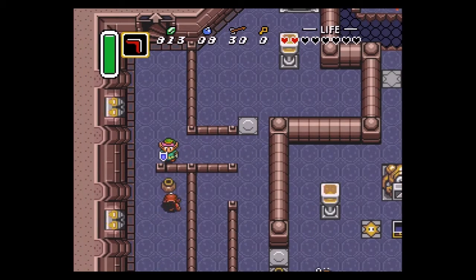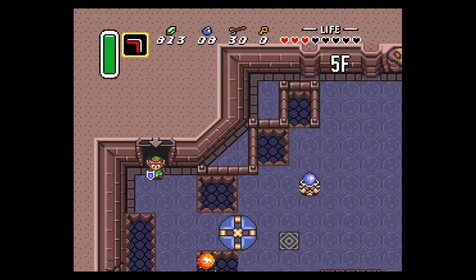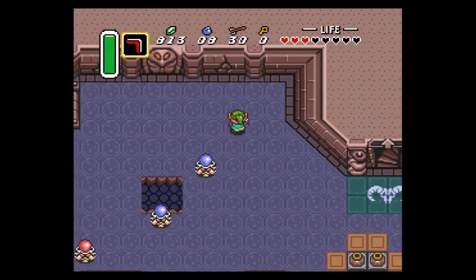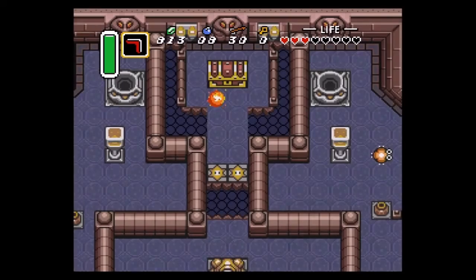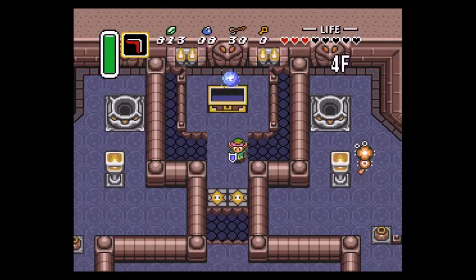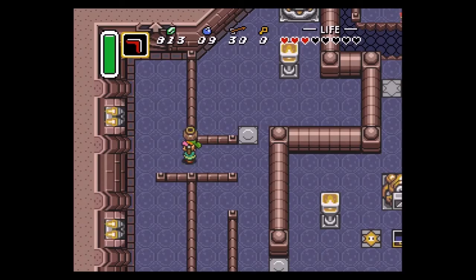Last hit, Moldorm. All right, final floor. You go down this hole specifically from the top, so that way you don't land on those star switches there, especially if you want to get this chest. Now we have the Moon Pearl, which is needed for the dark world.